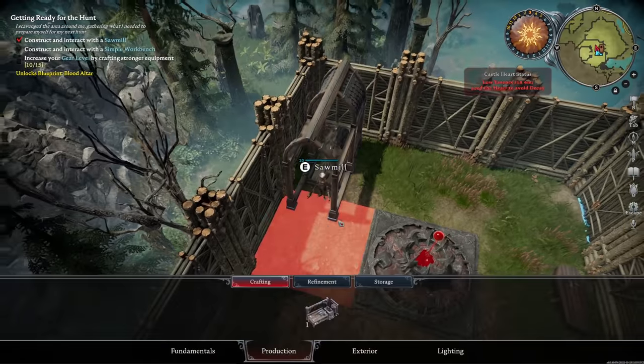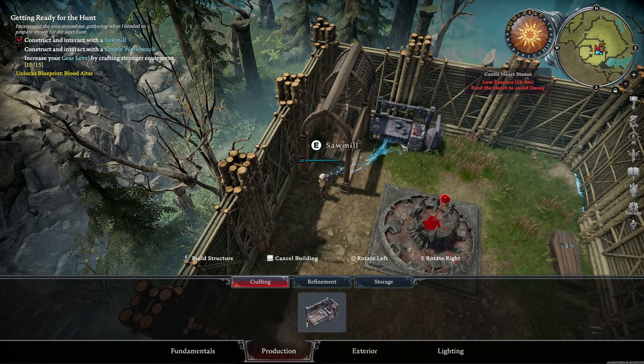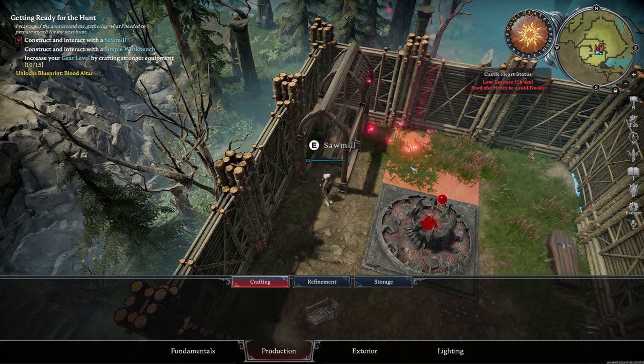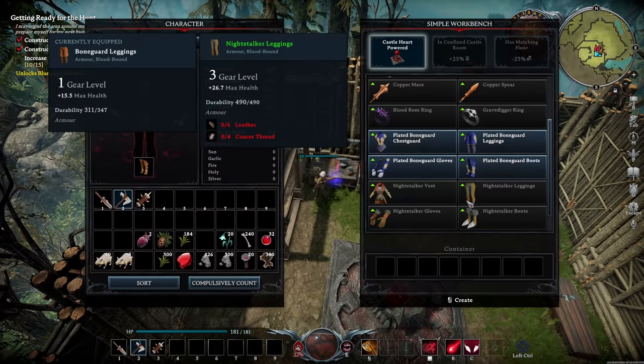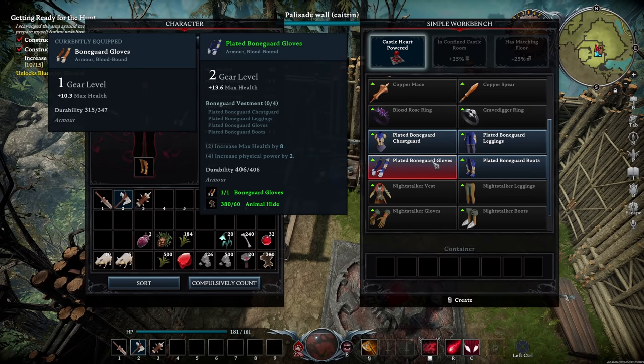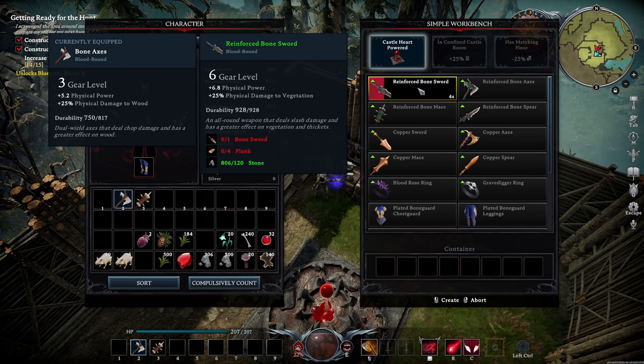I can now make the workbench, which should allow me to make my new upgraded gear. So let's take a look — I need to upgrade all of this. Let's craft all of that. Let's get the reinforced bone sword, I think that's a good upgrade. Gear level 6.